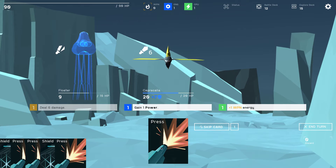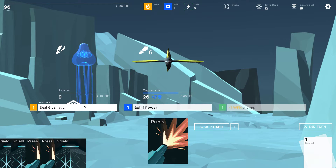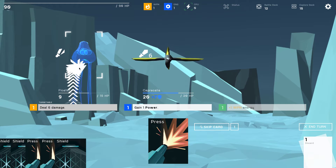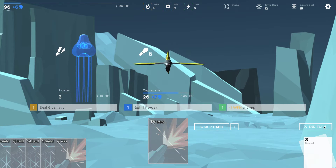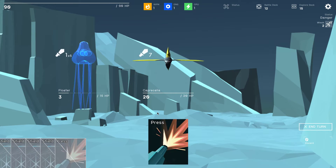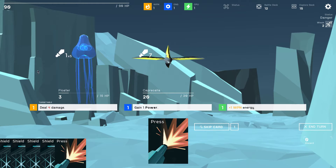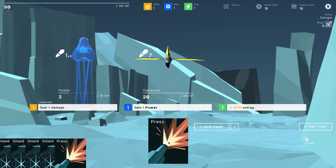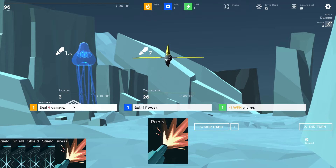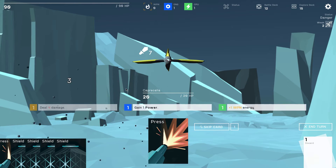Gain weapon energy, hit this dude, gain six shields, and end turn. This guy attacks and this one also attacks — we are weakened. Why are we only dealing four damage? We're weak — damage down by 25%, pretty severe. We can still kill this dude. The shield with the green thing gives plus one energy. Hit this guy, he dies.